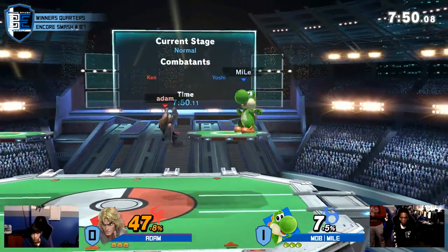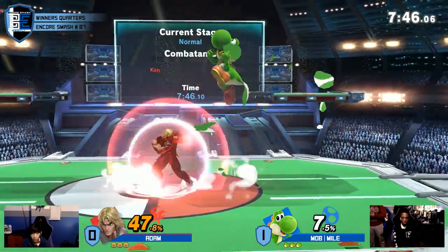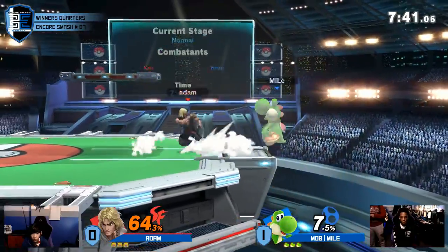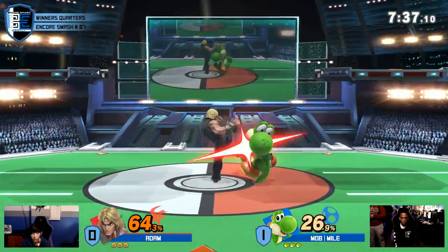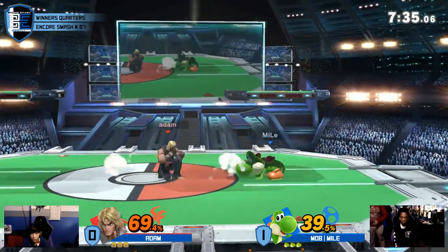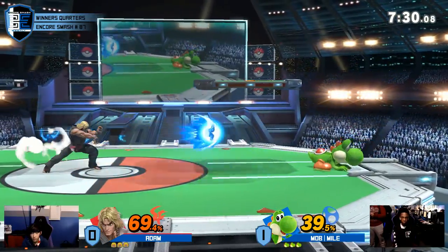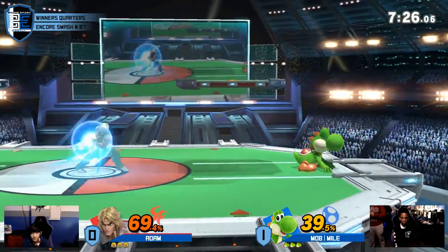I don't know what Adam could have done differently. Miles is a dominant player. Keep in mind, he messed up his Shoryu combo — that would have actually brought it to an even game. He didn't have that much percent, all things considered. He needs to be more careful dealing with Yoshi's shield pressure, and just not drop his combos. He's taking a much more patient approach now.